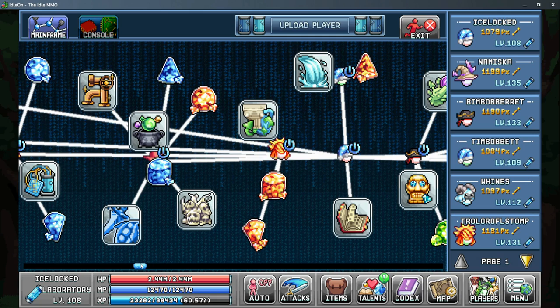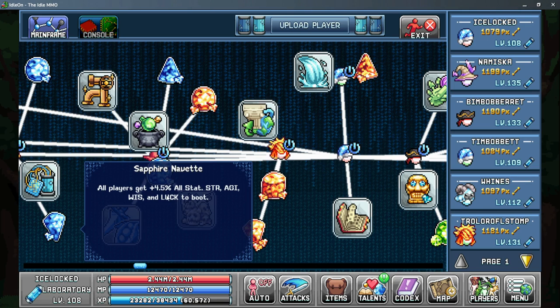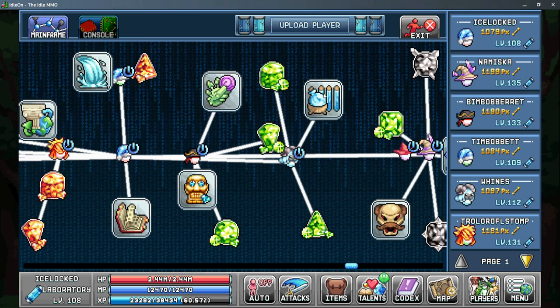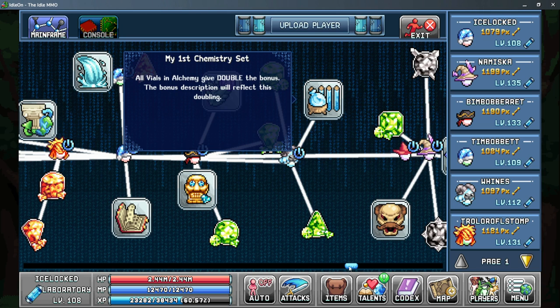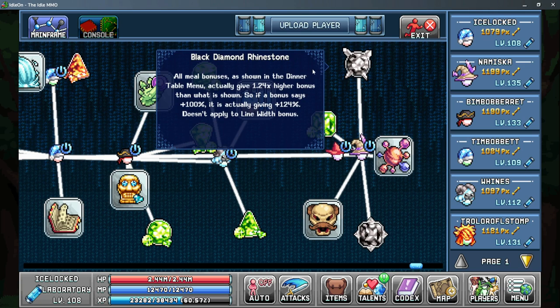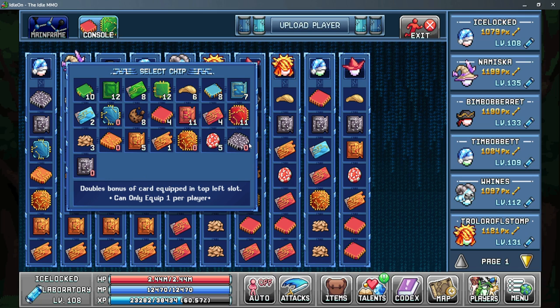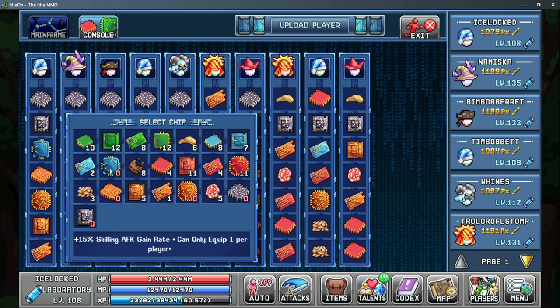Moving on to World 4, in the lab there are four things we need from the lab mainframe. First is Sapphire Navette which gives 4.5% to all stats, giving us more strength. Second is the Certified Stamp Book which doubles all of our stamps. Third is My First Chemistry Set which doubles all of our alchemy vials. Lastly is the Black Diamond Rhinestone which gives 24% bonus to all of our meals — we'll talk about the dinner menu in a minute. After that is the console, which gives more bonuses in the form of doubling. The ones we want are the card doublers in the top left and bottom right slots, the Skilling AFK Gain Rate chip for 15% more AFK gains, and the four orange chips which double the star signs.